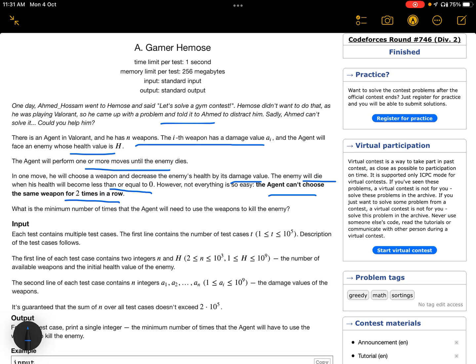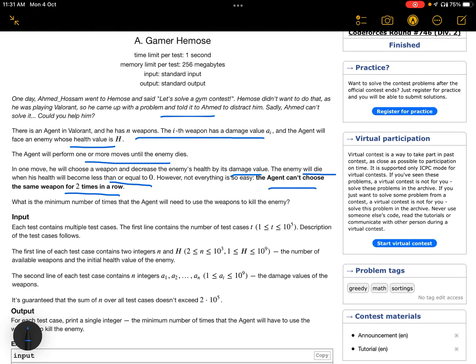If you chose the weapon with damage value 10, in the next step you can't choose the same weapon again — you must choose a different weapon. The question is: what is the minimum number of times the agent will need to use weapons to kill the enemy?